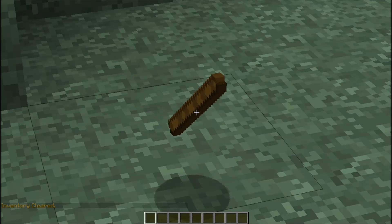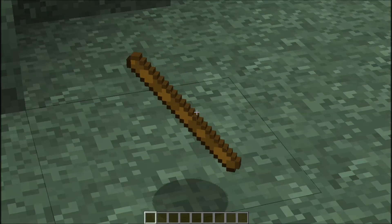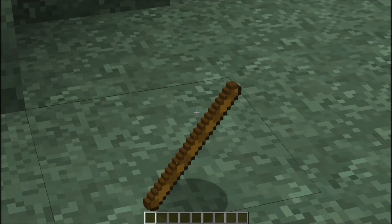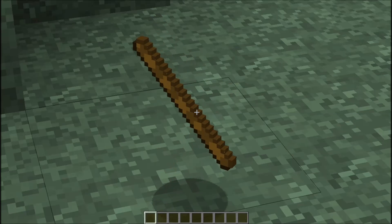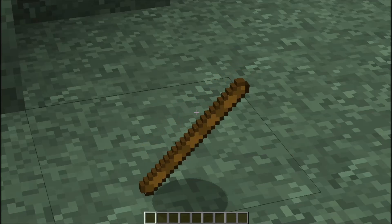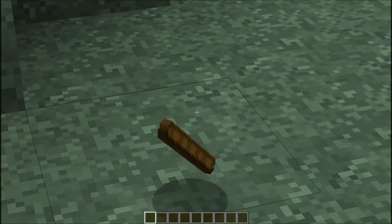Hello everybody, CopyNerd here. Today you're looking at a wooden stick. This is going to be used in my Essentials plug-in tips video. Yes, I'm making another one. Apparently you guys liked my last one because it has 115 views, which I never dreamt imaginable on my channel at this current point.